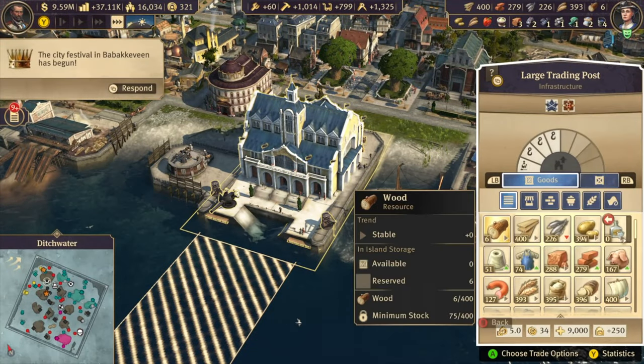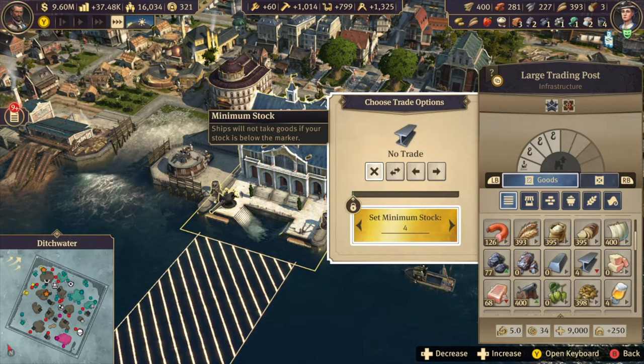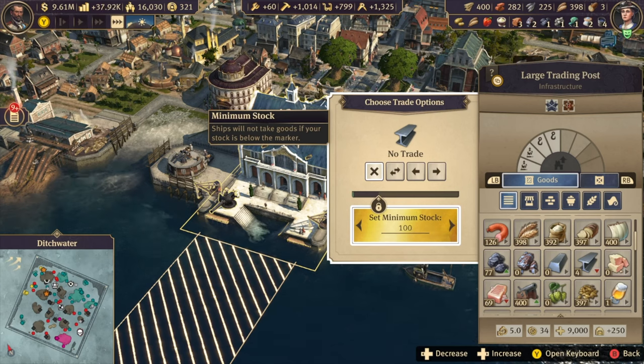Tip 5: You can set minimum amounts of resources in your trading posts. This is very handy for your trade routes, since they'll otherwise grab everything eventually, leaving your main island without essential resources. When you set the minimum, that won't happen.